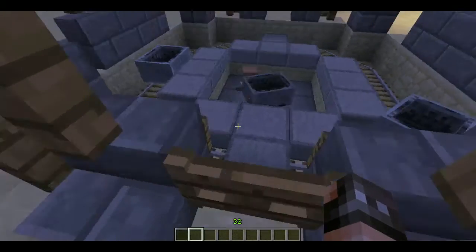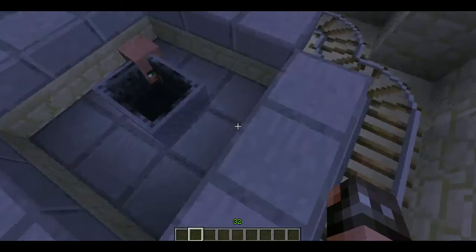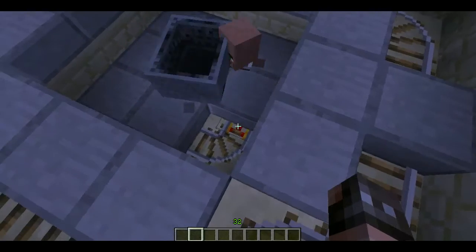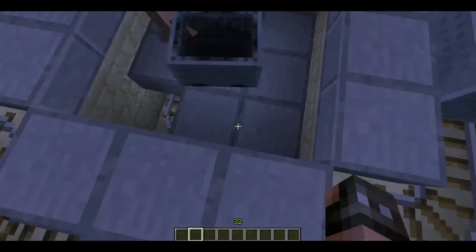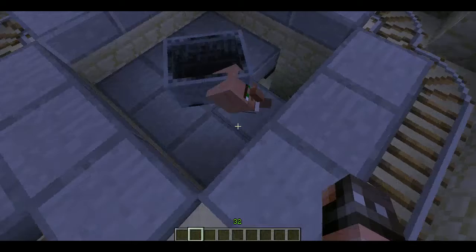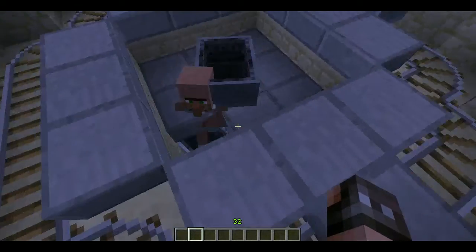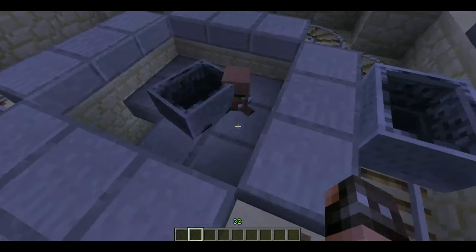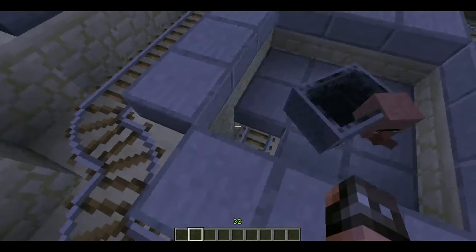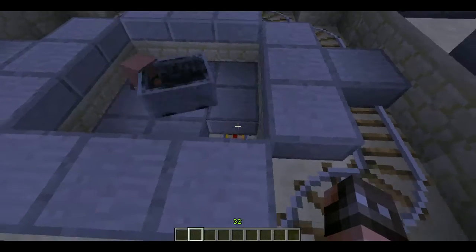If you want to actually build this for yourself, all you have to do is: you need a half-slab surface, a minecart going around in a circle or whatever, you need a villager in it, and as I just said, you need a half-slab so its head will be sticking out — and that is on the bottom of the block, not the upper side.